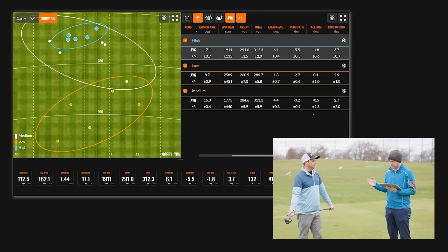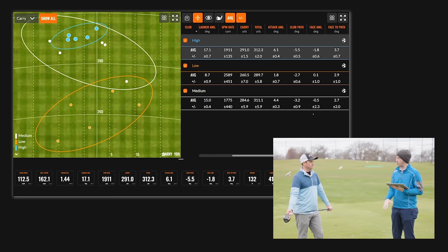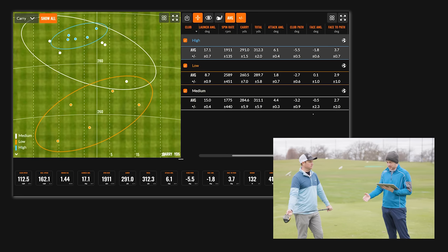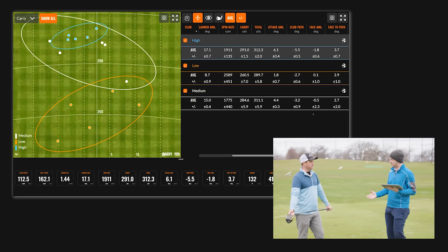The other piece we wanted to talk about was attack angle. You're hitting it up five-plus degrees with driver, sometimes even more. But when you tee it low to the ground, you can't really do that and still hit the ball solidly. Your attack angle dropped to 1.8 degrees with the low tee, it was 4.4 with the medium tee height, and then with the highest tee height it was 6.1. And that's not really something you're consciously thinking about as you swing — you're just trying to hit the ball.